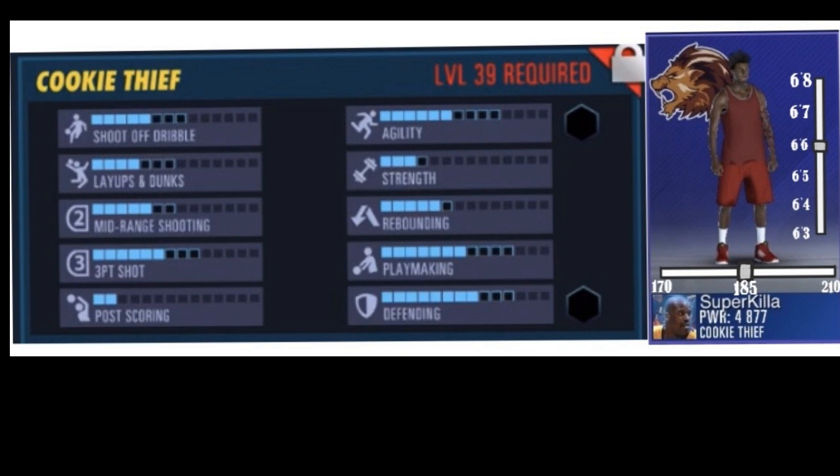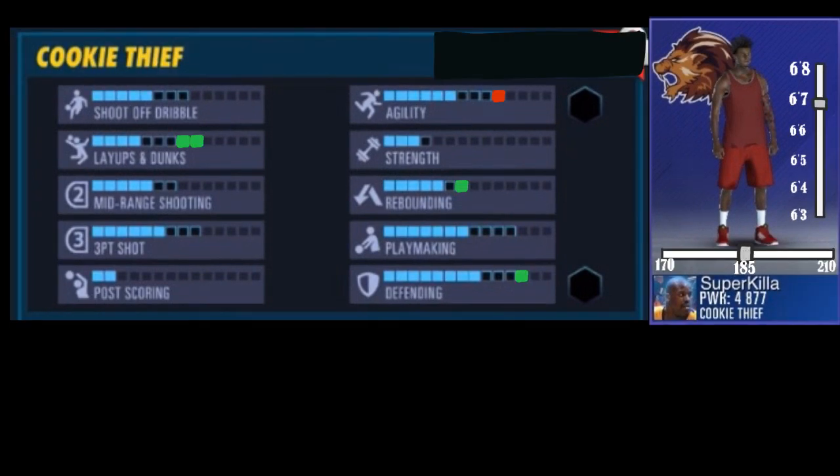So let's say they give us a range of heights we can choose from depending on the build. For example, we have a Cookie Thief which can range from a height of 6'3" to 6'8", and let's say 6'6" is the base height without any attributes being affected.